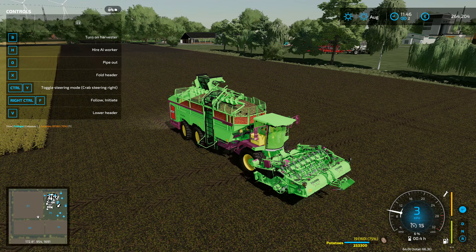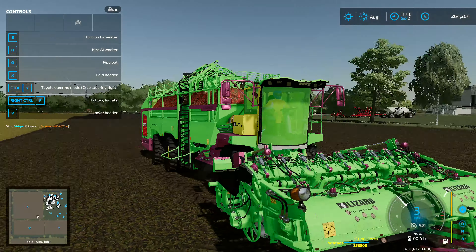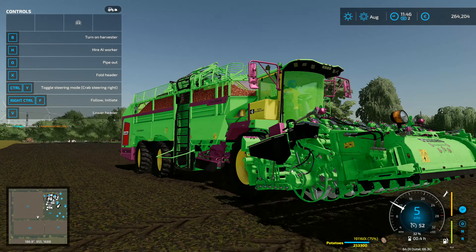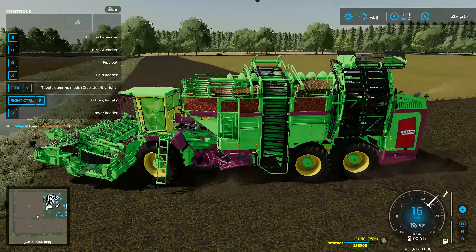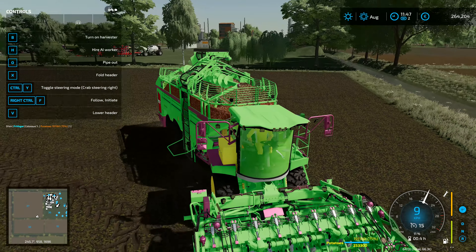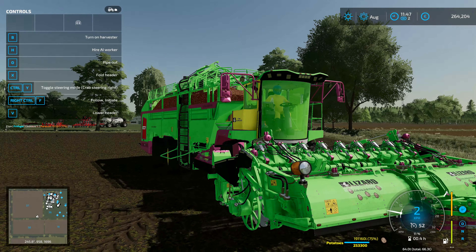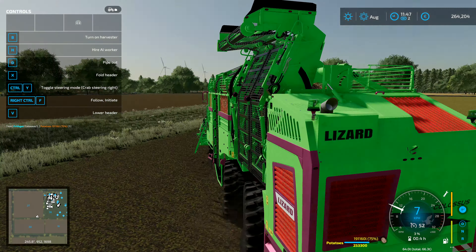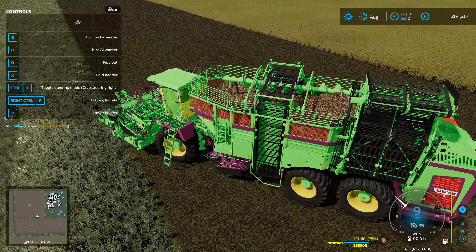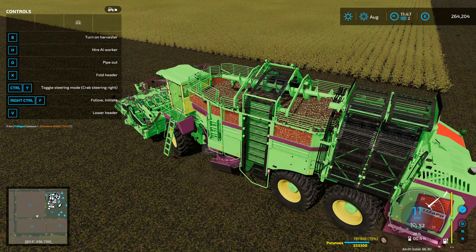Crab steering right. For those of you who don't know what crab steering is, basically the machine goes across the field at an angle. The reason it does that is so that all those big tires, with all the weight of the machine, they're not all in line — they're all going sort of side by side. That is beneficial because it stops compaction. You can adjust the machine as you go along a little bit, but when you get to the end of the row, you take it out of crab steering and put it into normal steering to turn around and go back up. They do actually do this in real life — they have crab steering like this and drive along up the road. It stops the soil from becoming excessively compacted on the lines where the machine is running.